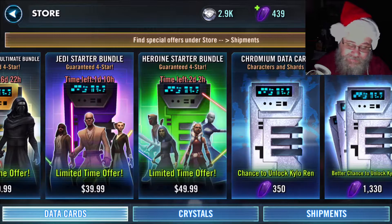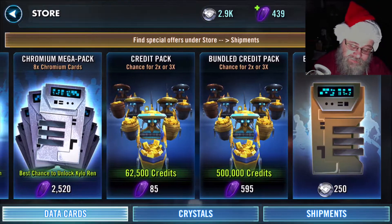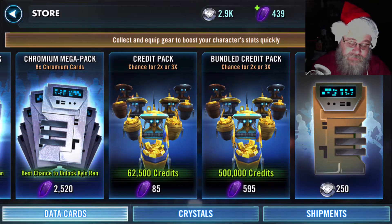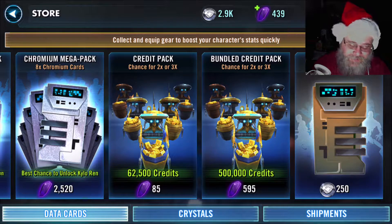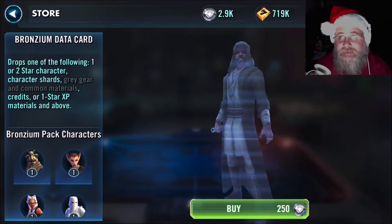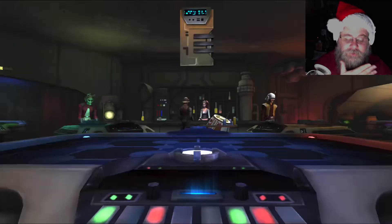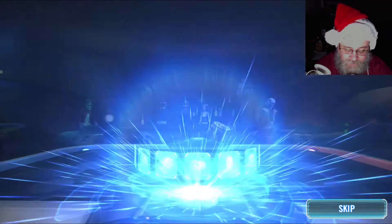Today we're going to go ahead and open up some packs. Provided I actually get something relatively decent — but then again, I'm never lucky. We're going to go ahead and open up all these bronzium packs. I've got 2.9k handshakes, or ally points. My wife and I call them handshakes. They're 250 each, so we're going to be getting a fair amount of them.